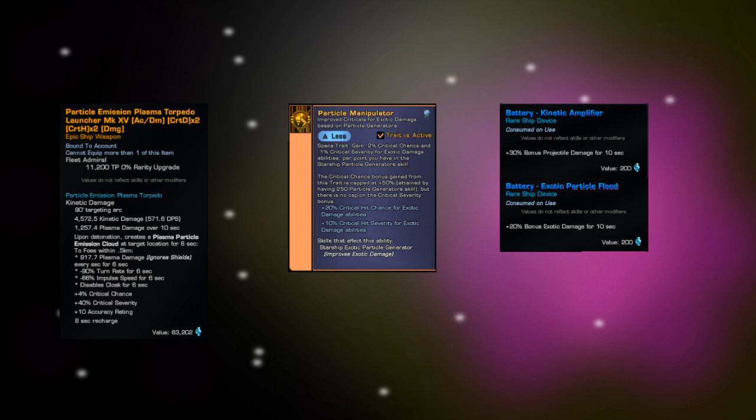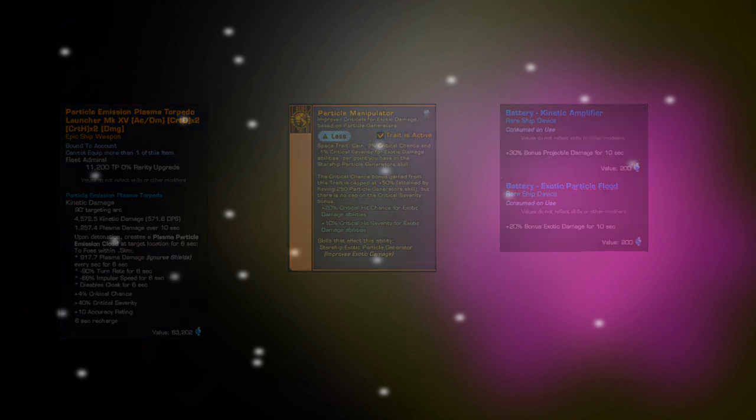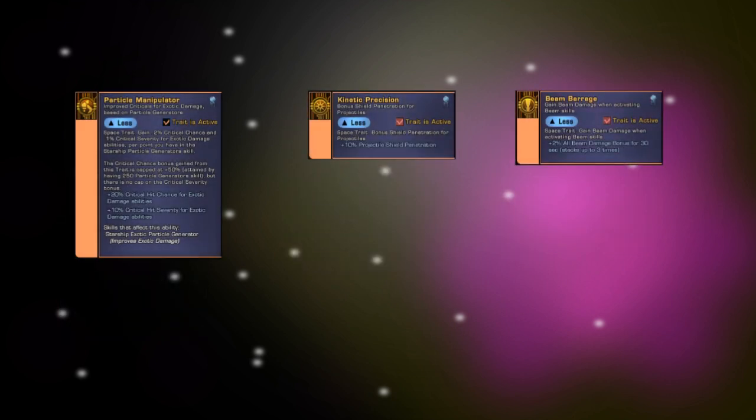If you level up all your different schools in the R&D system, you get access to a bunch of personal space traits including Kinetic Precision, Beam Barrage, and Particle Manipulator, which give you extra shield pen for torpedoes, extra beam damage, and extra crit chance and crit severity for exotic damage abilities respectively. Especially Particle Manipulator is one of the best personal space traits in the game, and you can get it absolutely for free.